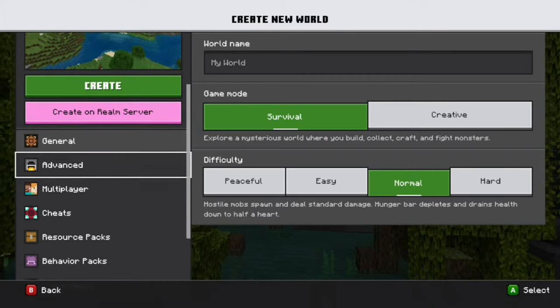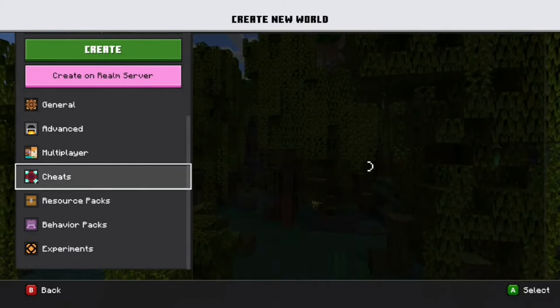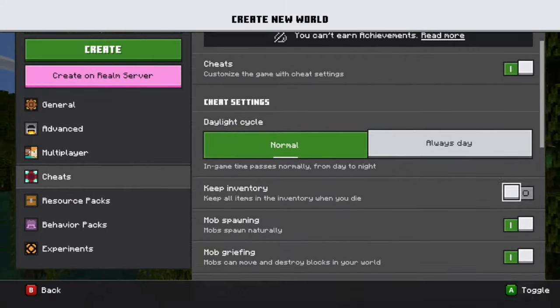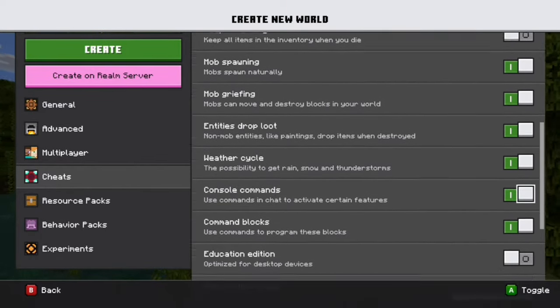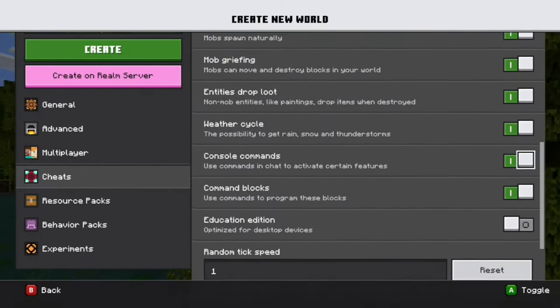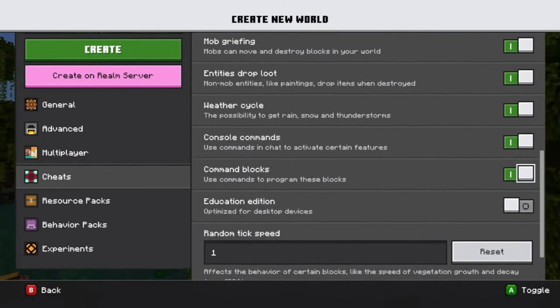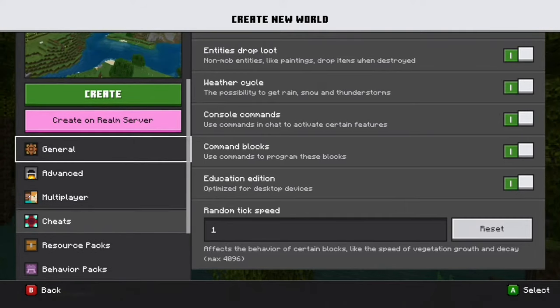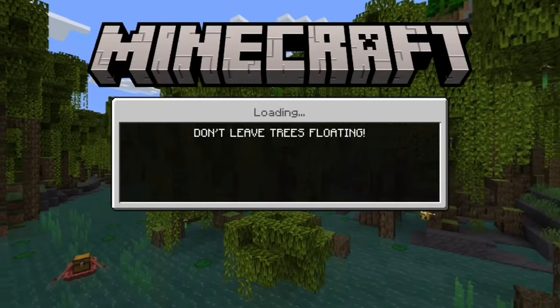Now you're going to go to the left side, and you're going to go down to cheats and click on that. When in this menu, you're going to turn on cheats so that you can actually do this, and then you're going to scroll down to console commands and command blocks because you're going to need these. You don't necessarily need command blocks to do this, but you're going to need console commands. Then make sure you turn on Education Edition — that is what you need on. And now you can just create or load the world.